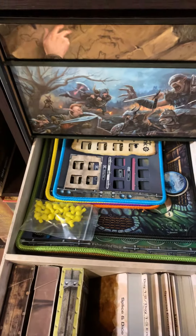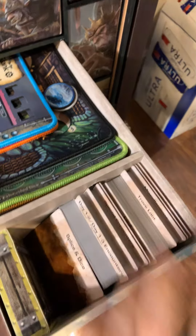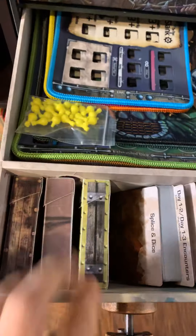Here are all the character neoprene mats and the cards with dividers for the encounters and all the loot, and some more empty tuck boxes.